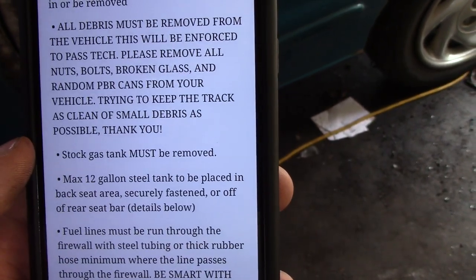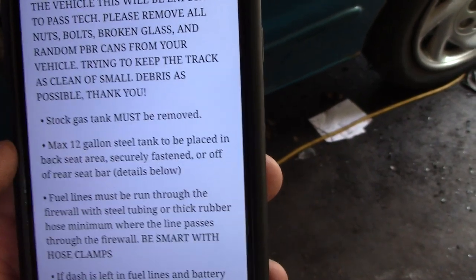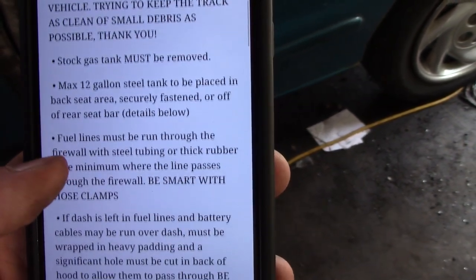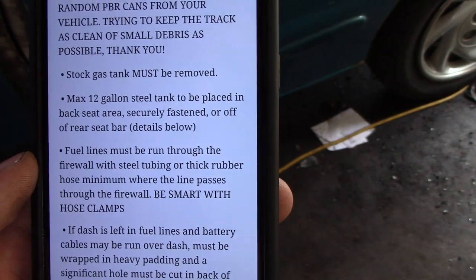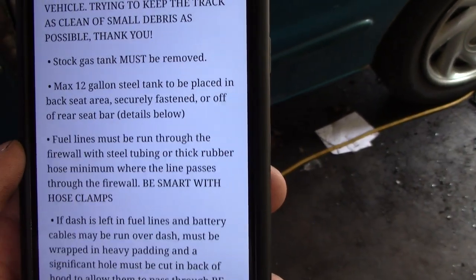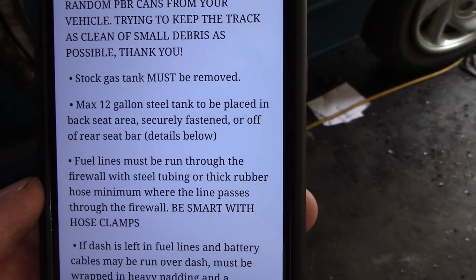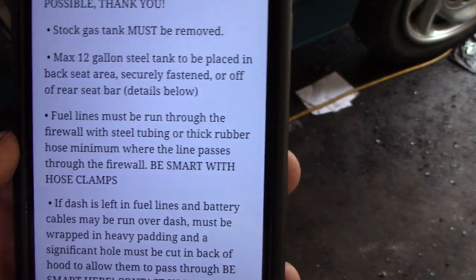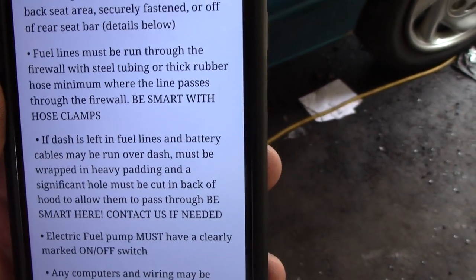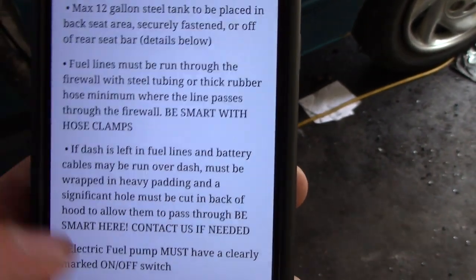You have to remove the stock gas tank. Put a steel tank in the back — it can be off of the rear seat bar, and we are going to allow a rear seat bar for this class. For the fuel line, run it through the firewall, or if you're leaving the dash in, you can run it over the dash and under the hood. Just make sure that you cut out a large chunk of the hood so that it has enough room if that hood starts coming in. Put something around the fuel line where it passes through — a chunk of hose or whatever.